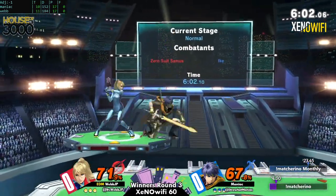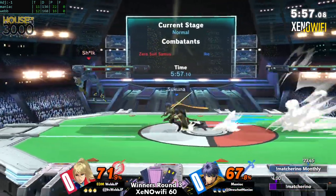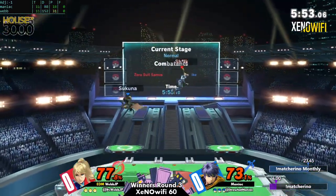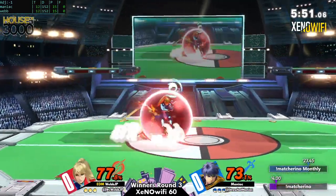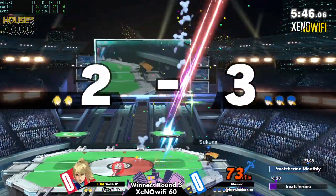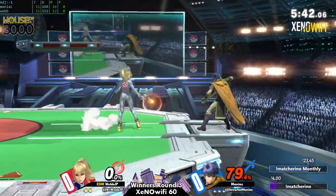One thing though — as far as I can tell, Webb has hit Ike twice as many times and we're basically tied on damage output between these two characters. Granted, ZSS does have ways to set up into a kill, but not as easily as Ike.